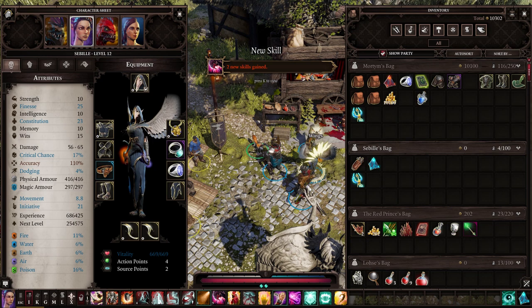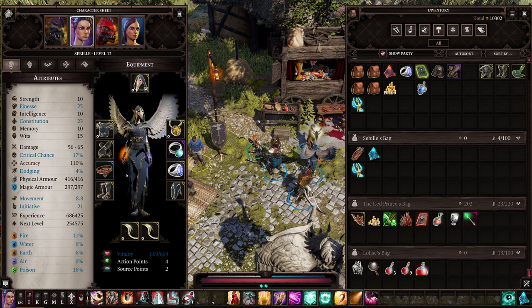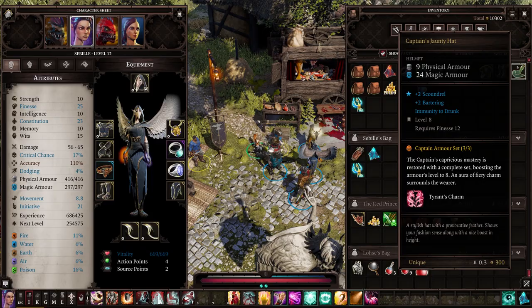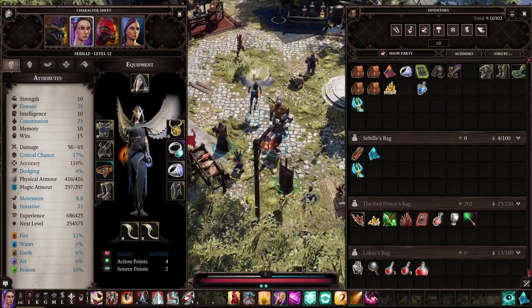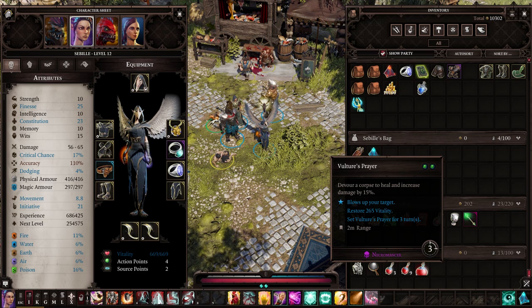What's going on everybody, Mortem here bringing you a guide to the vulture armor set recently added to Divinity Original Sin 2 with the Relics of Rivellon DLC gift bag. We're going to cover the quest and how to obtain this armor. Unlike the previous video I did about the captain's armor, this particular set doesn't have a ton of lore attached to it, as opposed to the captain's where there was quite a lot to talk about.